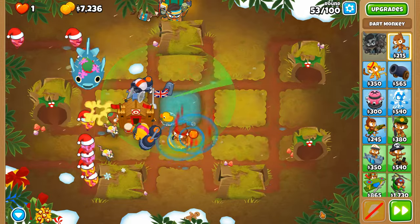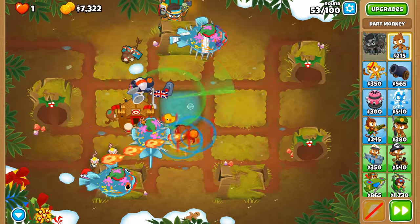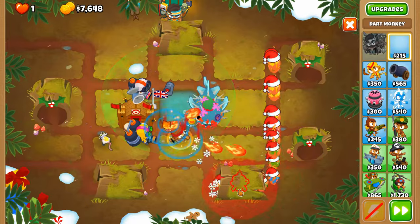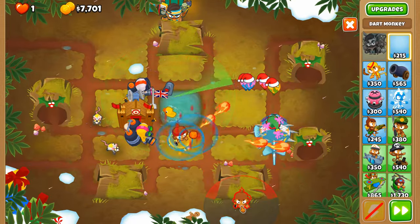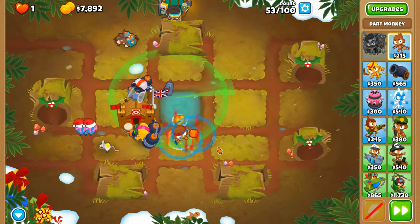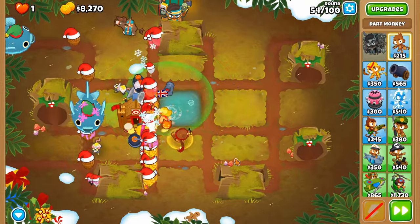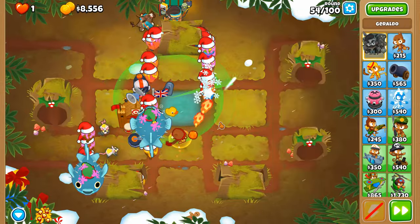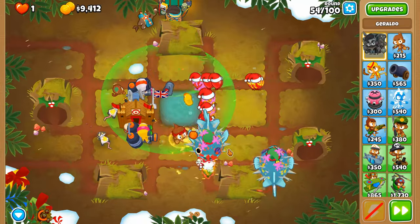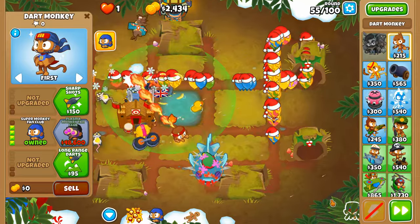We'll place them in every crevice of the map, mainly the bottom corners, in the hopes that they do not do any damage to these balloons — mainly the ZOMGs. Apparently if you hide one behind here it can still kind of target ZOMGs because the butt end of it sticks out just enough for the dart monkeys to attack them, which is rather annoying. These blockades are just illusions.